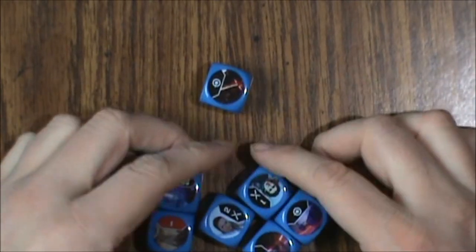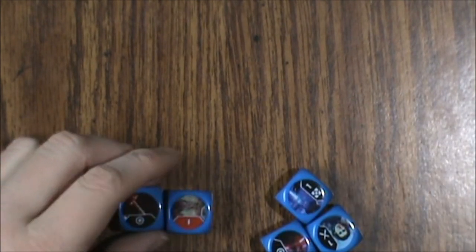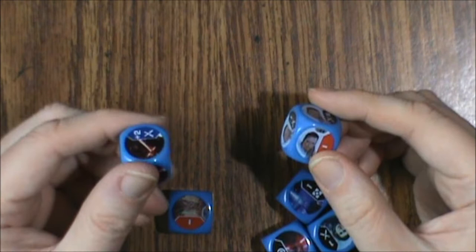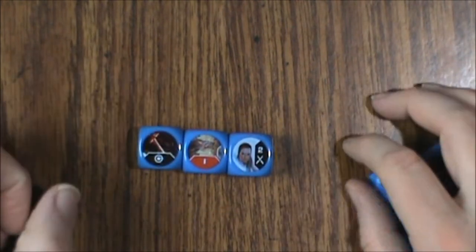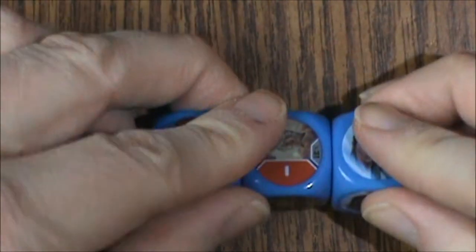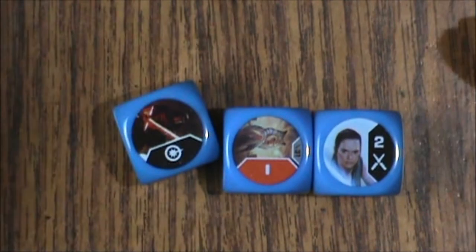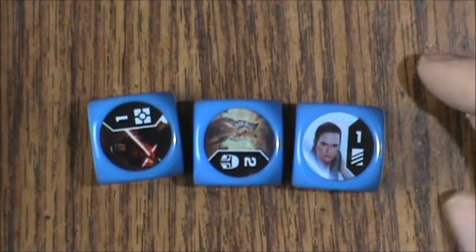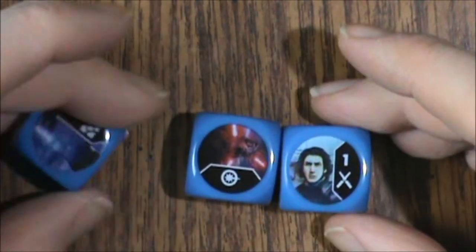Let's start with the dice. There are seven blue dice and nine red ones. These appear to be different from each other. They're actually pretty decent quality — they look a lot cheaper than they really are. We'll look at them in groups of three to make it easier.